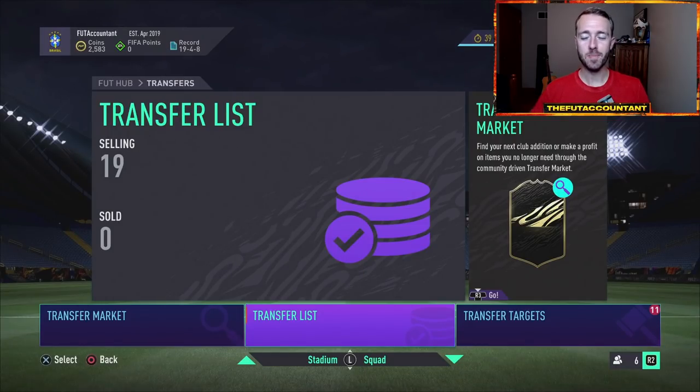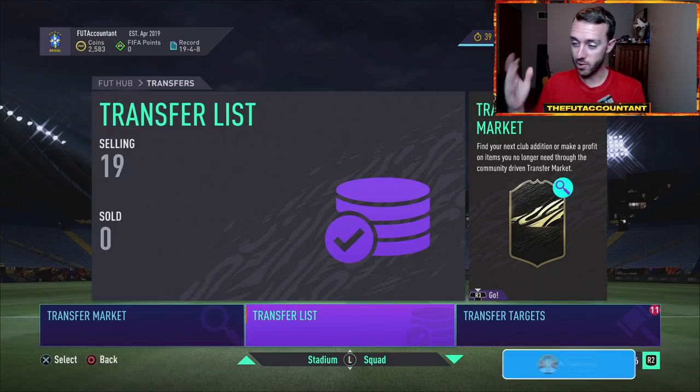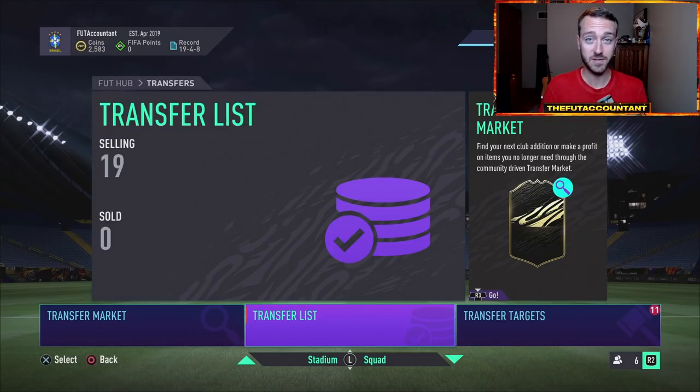Hey guys, it's Nate aka The Foot Accountant. Welcome back to the channel. Today I'm talking through a 100,000 coin to 1 million coin trading method. Whether you find yourself anywhere in that budget, whether you're trying to go from 100k to a million, or you just hit about 500,000 and you're trying to get to a million or above, or if you're even at a million coins and you just want to know how to flip some cards to make coins on the daily inside of FIFA Ultimate Team.